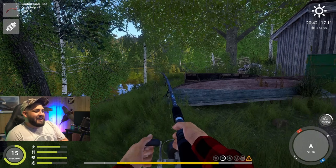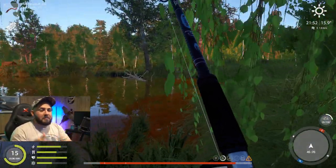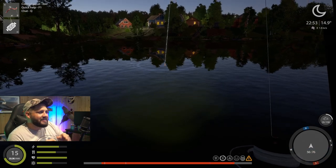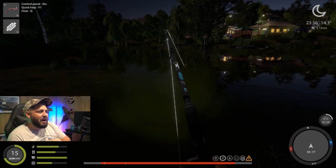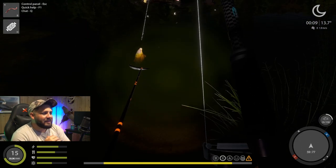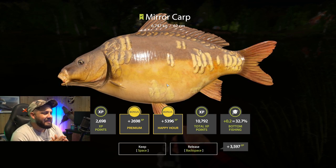I was pretty excited about this — it came out of nowhere. I was fishing crucians and gibble carp and I actually left for a bit. I come back and I have a rod that's way out, taking out line. I followed this fish around the lake from the dock all the way to the opposite side by the tent. He got stuck on a log, and every time I tried to pull line back, the drag just couldn't keep up with the weight. But look at this — 6.747 kg mirror carp! Absolutely insane — 3,000 XP, plus the happy hour bonus from the premium.